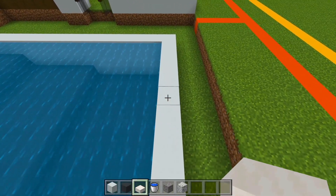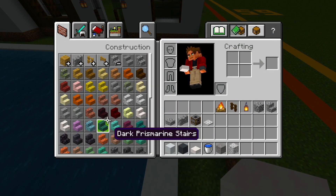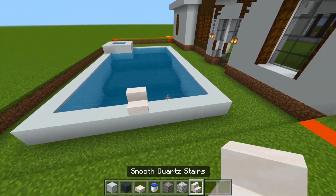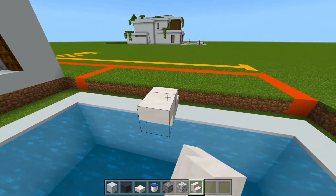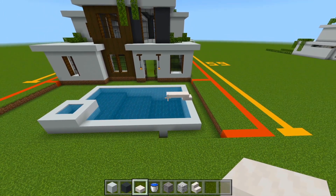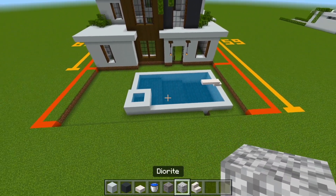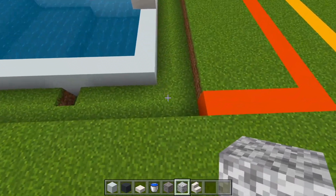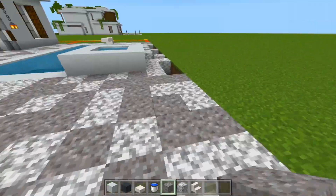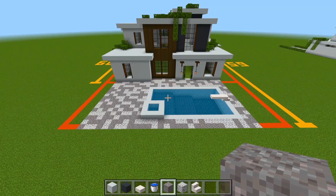How about we add a diving board over here — something I actually forgot at the original build. I have the smooth quartz slab and we'll also grab the smooth quartz stair. We'll have a stair right here just down the middle, another one upside down behind that, and then just a couple slabs going out — a simple little diving board design. Now for all the remaining space that we cut out, we'll fill it in with the gravel and diorite, a mixed-up pattern just like how we did it at the front side of the house.